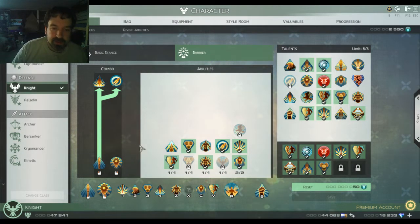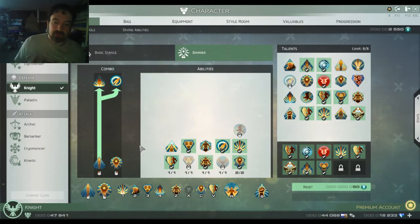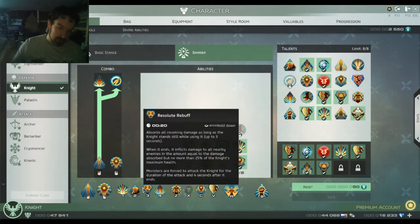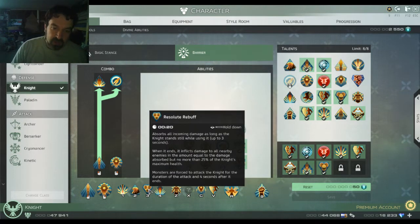Earthquake is an AoE that will draw everything in, and that's very important in group content to keep things under control — drawn in and not hitting anybody else. Resolute Rebuff is kind of a short invincibility and an AoE taunt. Nearby monsters are forced to attack the Knight for the duration of the attack and four seconds after it ends, so using this as much as possible is very good for being a tank.